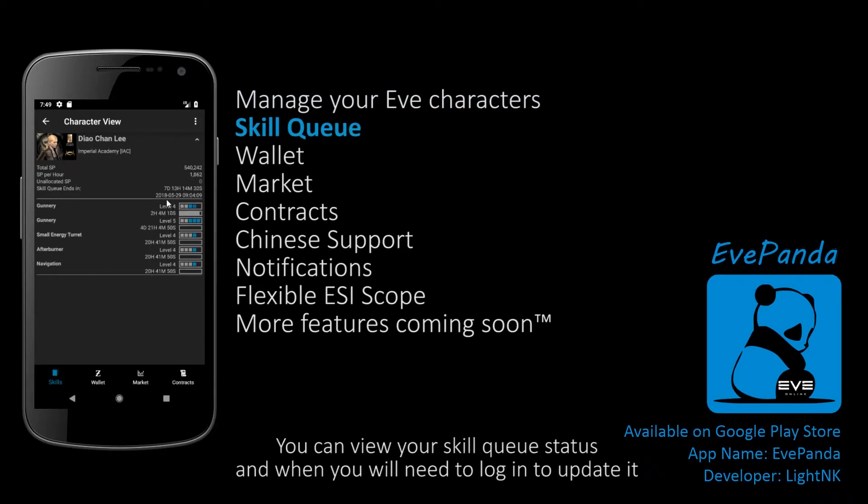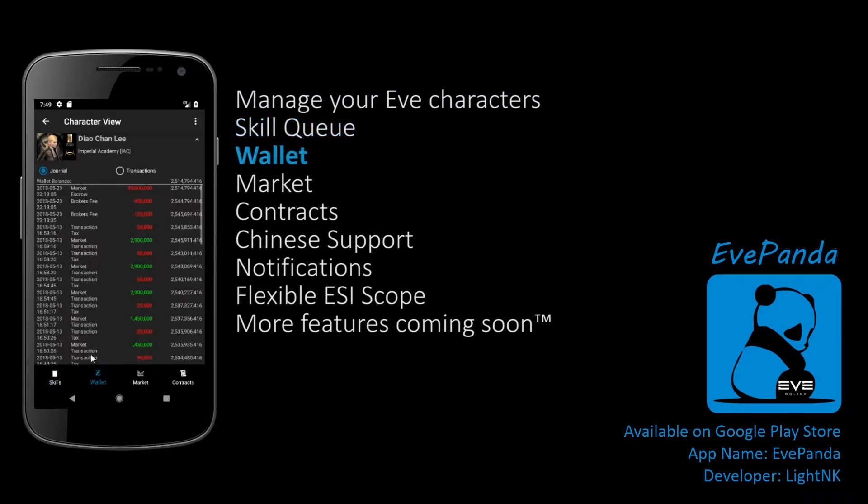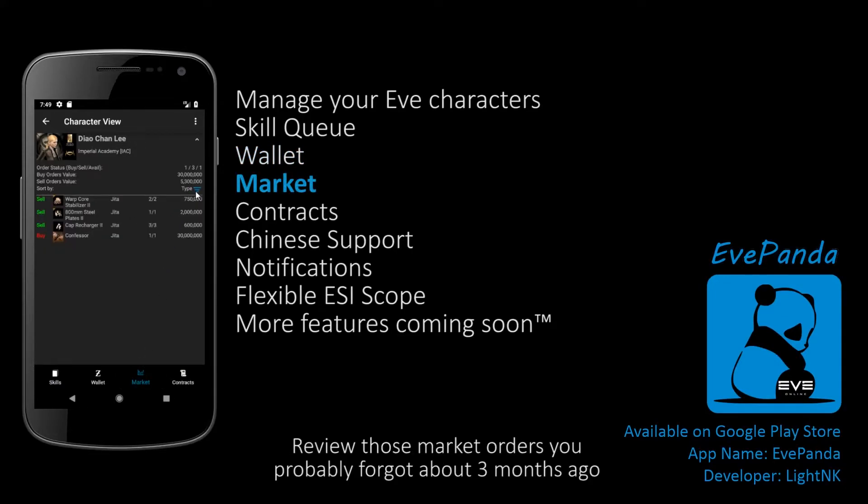You can view your skill queue status and when you'll need to log in to update it. Check your wallet status and latest transactions. Review those market orders you probably forgot about 3 months ago.